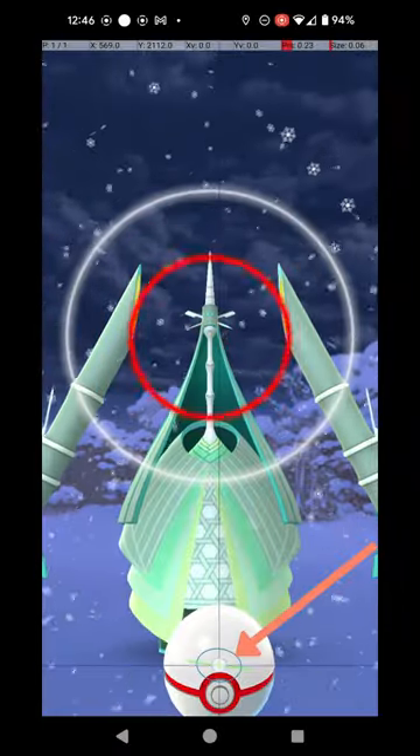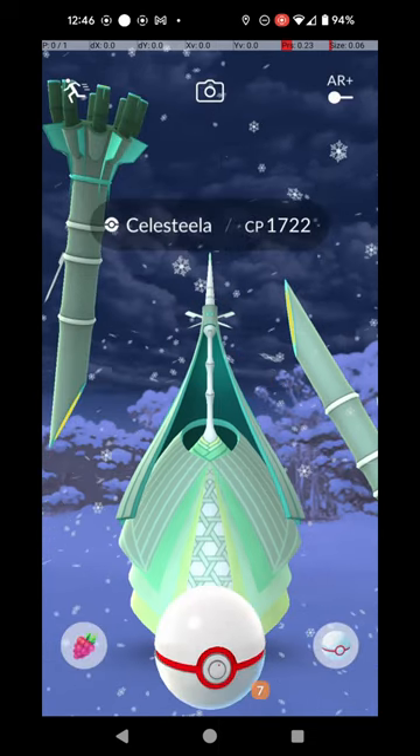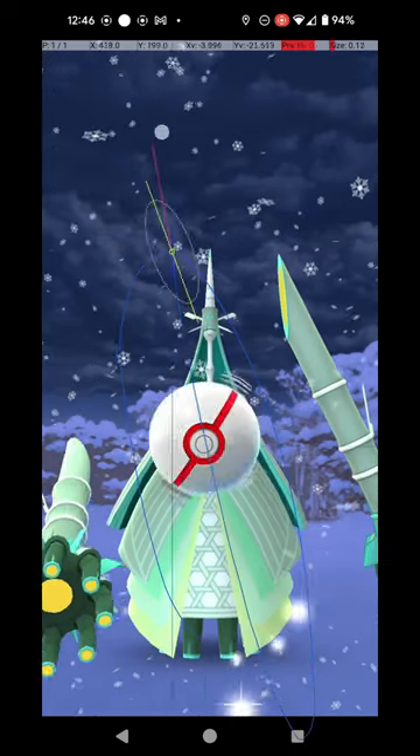Do this by holding down a finger on the Pokéball until the Catch Circle reaches the size required for an Excellent Throw. Then, wait until the Pokémon attacks. Once it starts its attack animation, you can throw the ball.